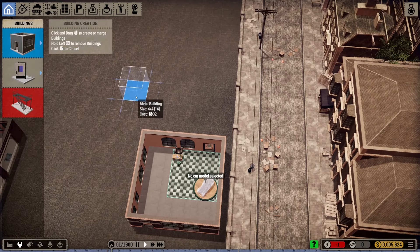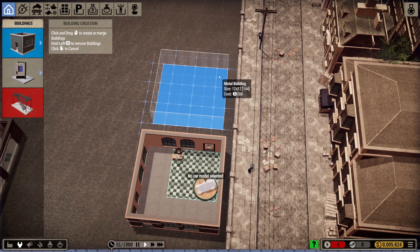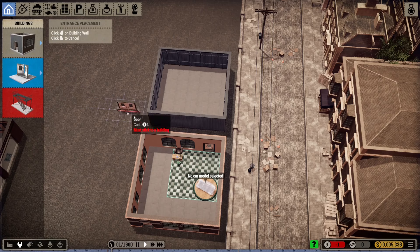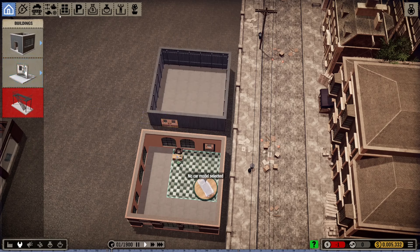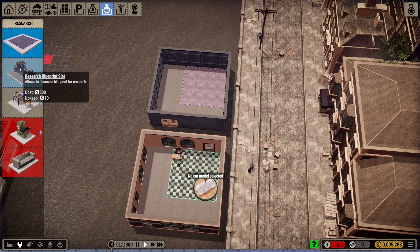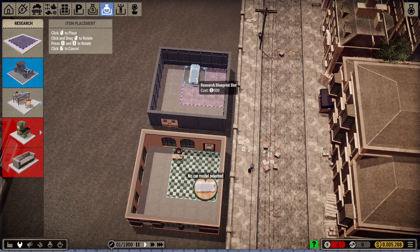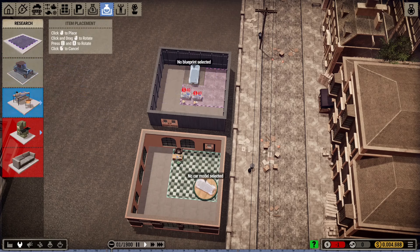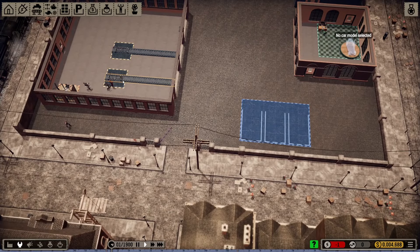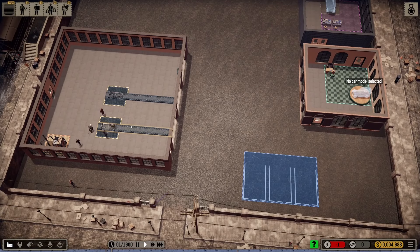Let's also build a research lab — we will do a slightly different building just so we know what this building is, so we understand exactly what it is. Right, we are now very low on money so I think we stop building at that point.